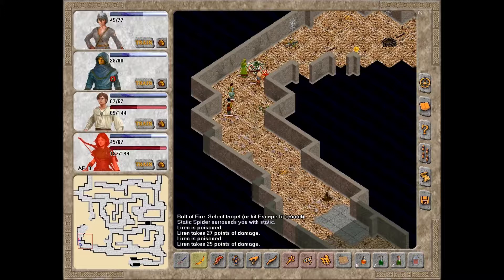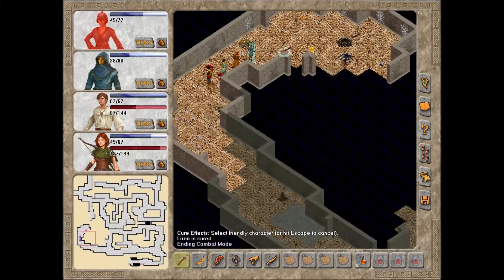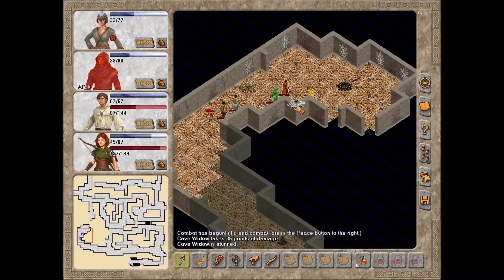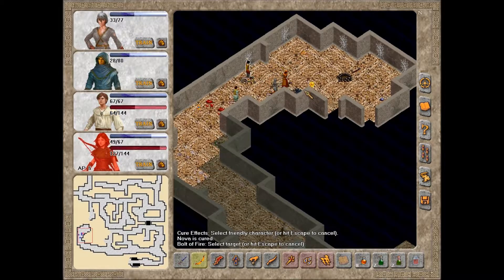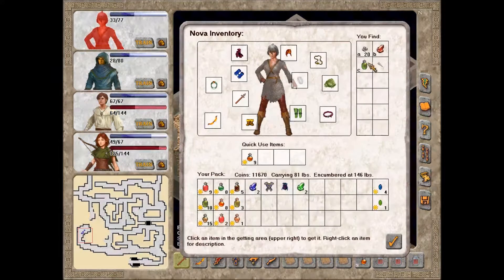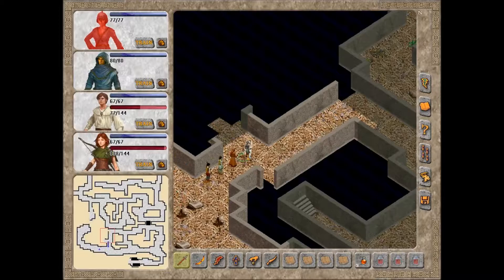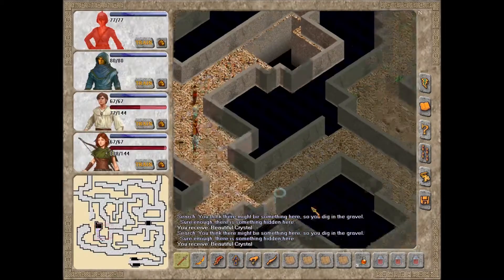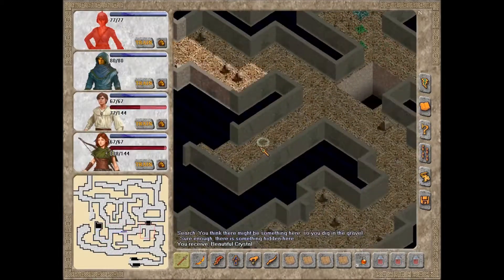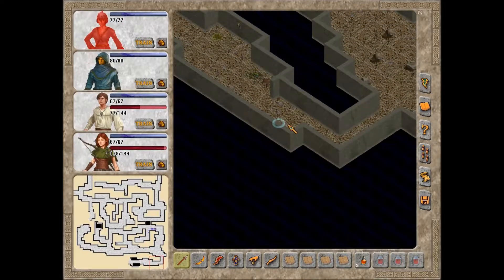Surrounds you with static — again, no idea what that did. Another one of those. Oh, I see another icy geode. Let this be enough. Excellent. And icy geode number four. I think there's a quest that actually requires one of each of those kinds of geodes — an icy geode, the swamp nodule, and I think there's a third one. Nothing else over there. And over here is a dead end.